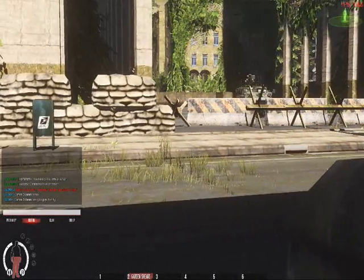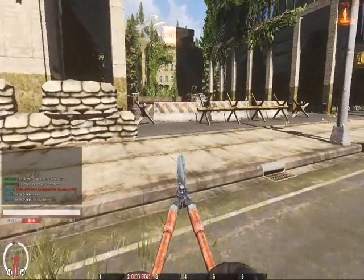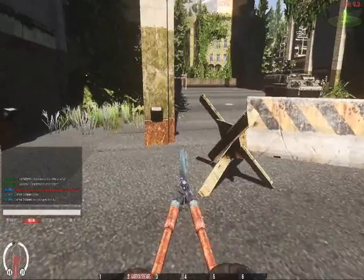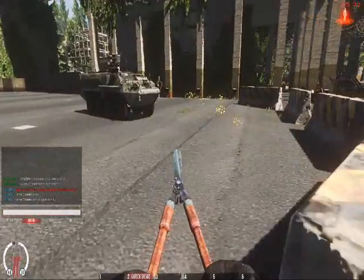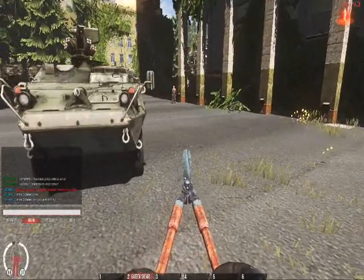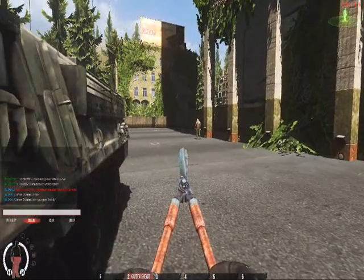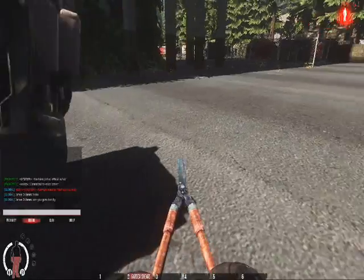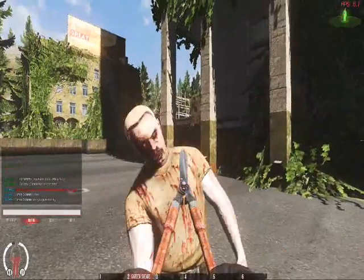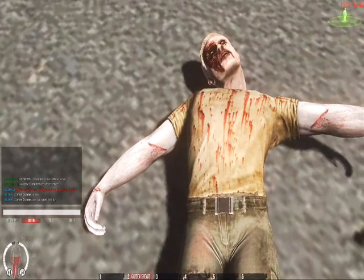Is that a tank? Oh, I gotta get me one of those. I guess I'll just book it across real quick. Looks like I'm safe. Apparently there's a zombie around here. Alright, I can do this. Gotcha — right in the eye. Right in the eye. Got some nice textures.